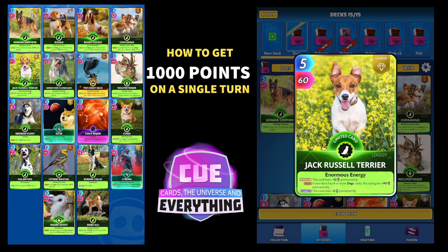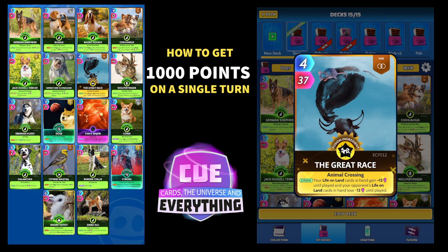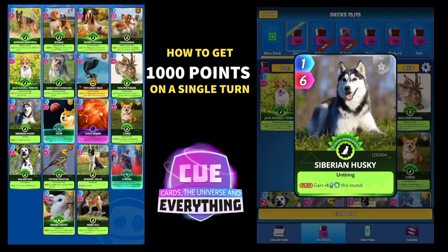The next card is probably the main card for this deck — the one we're basing our thousand points on — the Miniature Schnauzer. On the start of every turn, this card gets plus 10 until played, so we're just going to hold him. When we play him in the middle next to two dog cards, your cards in hand gain plus 25. Then we've got the Great Race, a history card — on the draw, your life and land cards in hand gain plus 12 until played, and your opponent's lose 12 until played. And another life and land card — the Woolpertinga — on the draw, if your deck contains exactly four different albums, your life and land cards in hand gain plus 15 until played.